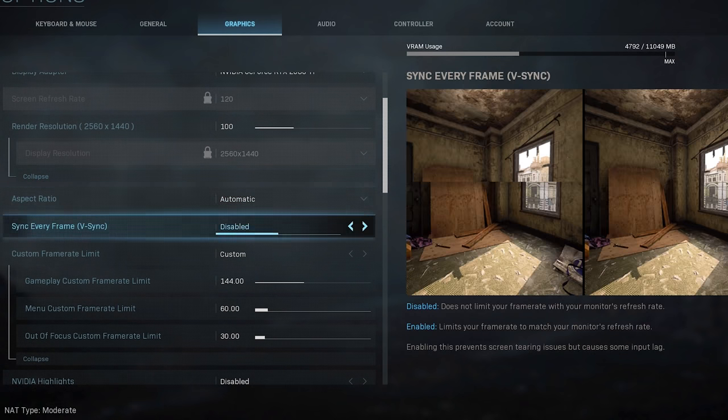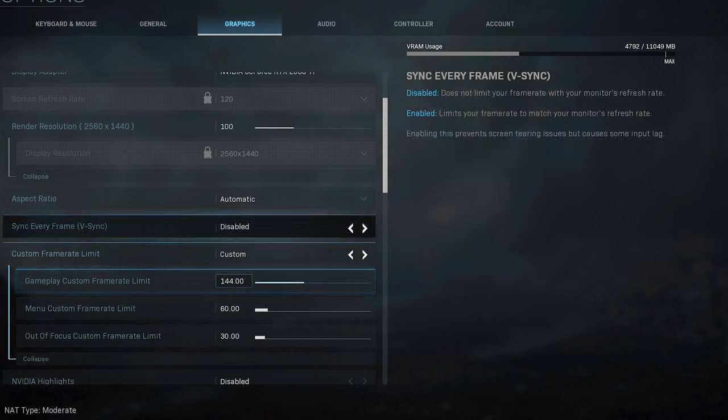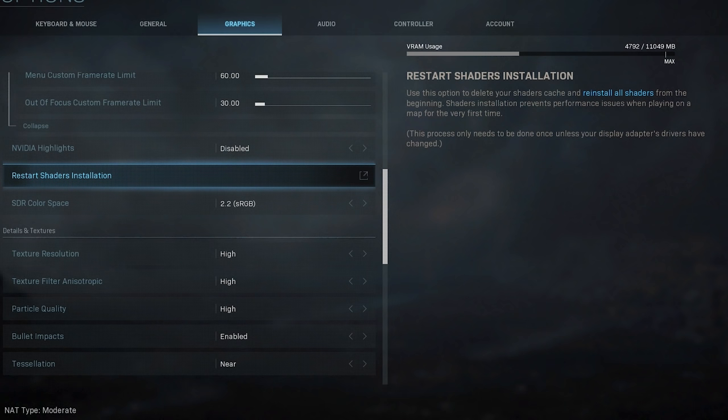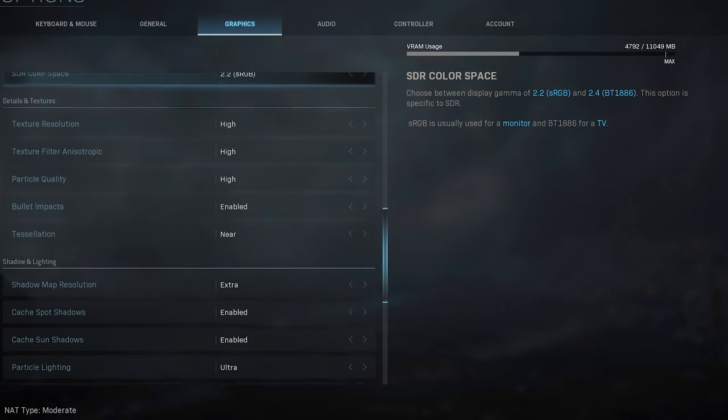Aspect ratio you don't want to play with — automatic is fine. I tend to disable V-sync. V-sync is a fantastic feature that can prevent screen tearing and sync your frame rate with the monitor, but it can cause input delay which drives me crazy, even though it's very minor. The way I optimize my system I always have the frame rate matching my monitor so it's not necessary, and that saves some VRAM. NVIDIA highlights are currently disabled for me but it doesn't really affect your RAM. Color space I left on the standard lower one.